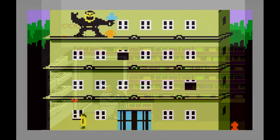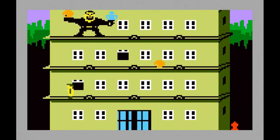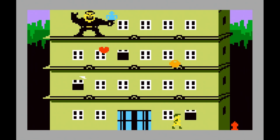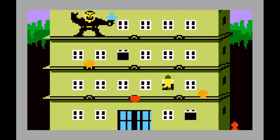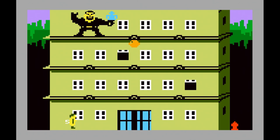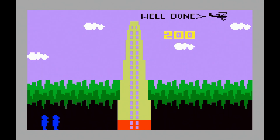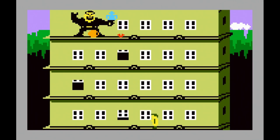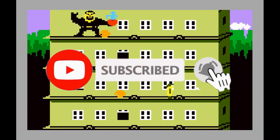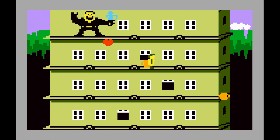Beauty and the Beast from the Intellivision may look like a simple Donkey Kong knockoff with kind of the same premise, but I really like this one. This is a well-done action game for the Intellivision. These hearts fall from the sky and give you temporary invincibility. There are several stages and it's pretty challenging. So you can quickly play a game — it's a fun game if you don't have a lot of time to play. Imagic was an excellent company that competed with other third-party companies such as Activision.